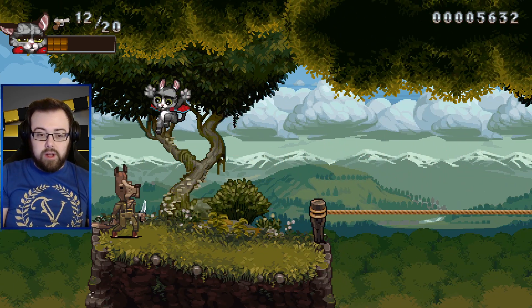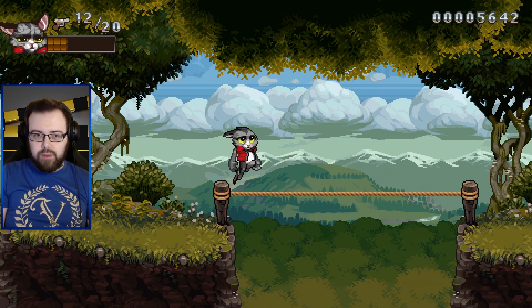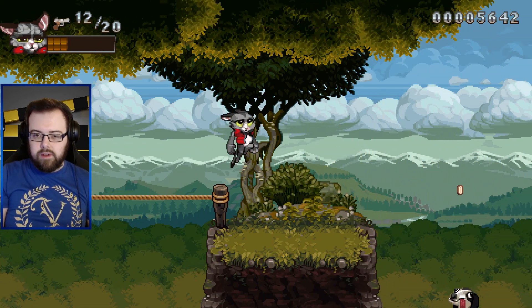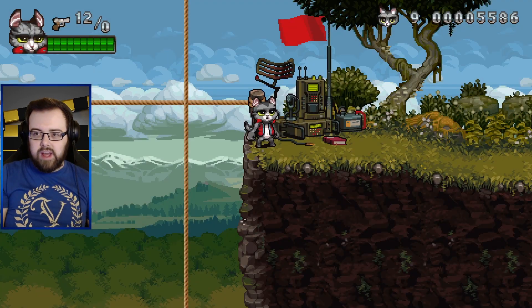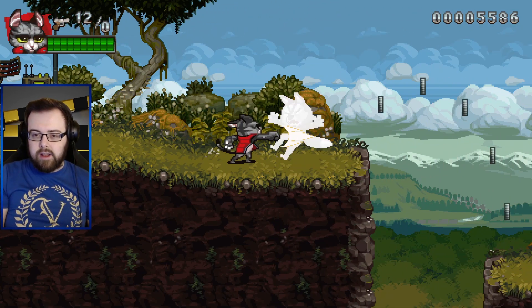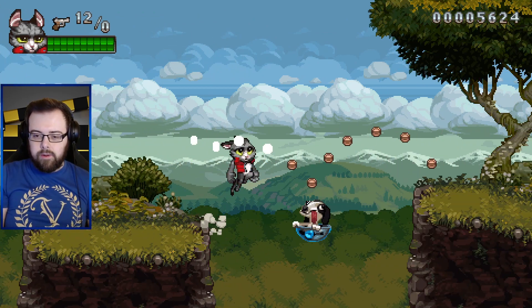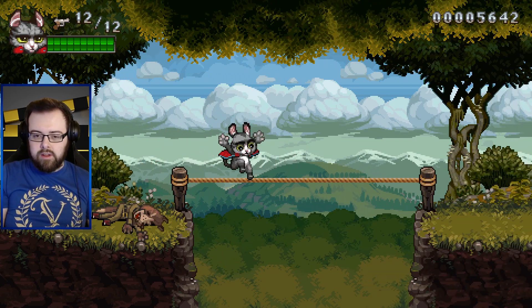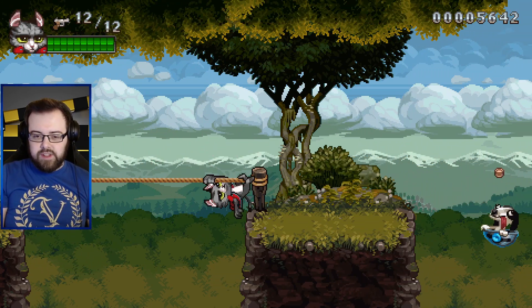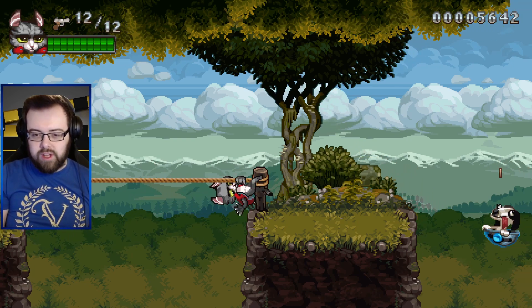I can jump on enemies as well - okay, well that's good to know. I'm not sure how that will help me but I'm sure it will at some point. Oh well, there goes one of our lives and we're back to nine. We are back to being a normal cat. This is great - this feels like one of those games I would play for hours on older consoles.